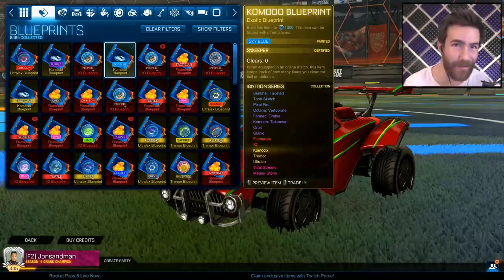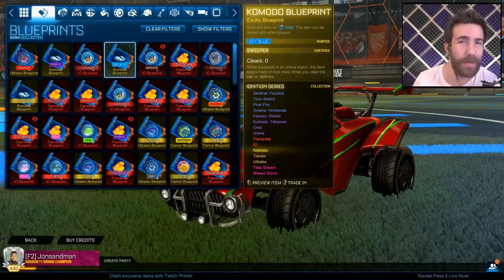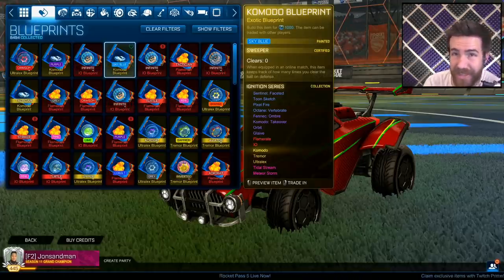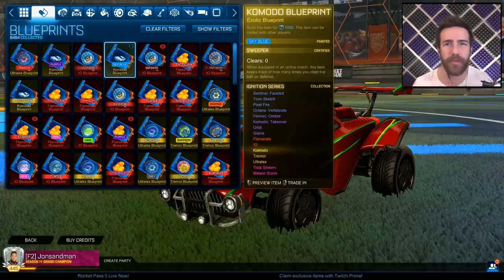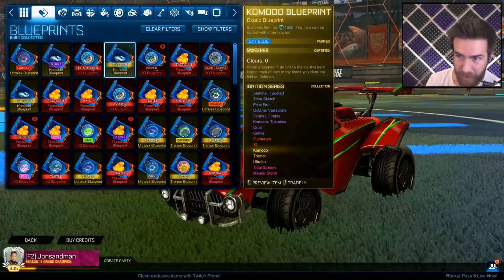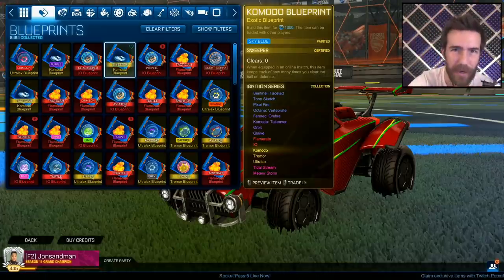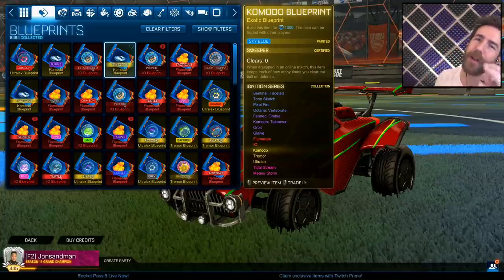This video doesn't really need an intro. The new Ignition Series — not crates, blueprints — is a brand new series you can only get from drops in games. I thought let's pull some items together, trade for a bunch of these, and trade them up: import to exotic, exotic to black market. Let's get a Title Stream, let's get a Meteor Storm, let's get some painted items. I got 30 trade-ups for you.